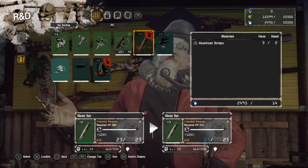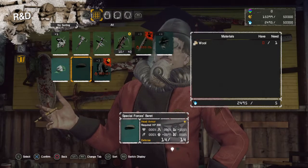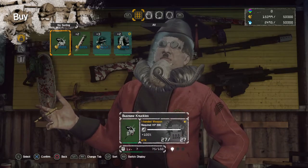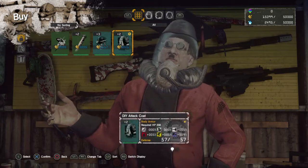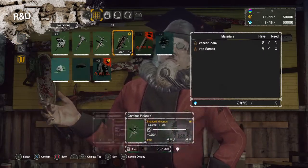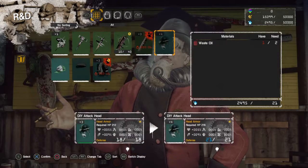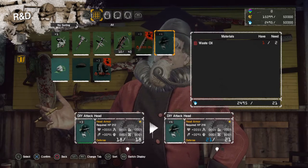Your equipment can be upgraded in 4 stages. You can have the gear unlocked which is stage 0 — the bustle knuckles are in stage 0 right now. The metal bat is at stage 2, DIY attack head at stage 3. It goes to plus 4 and then you can upgrade it to the next star of quality. I'll be interested to see what material types DIY attack head will cost upgrading it past plus 4.